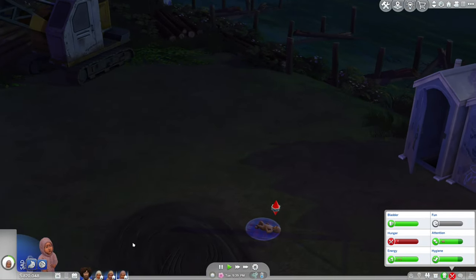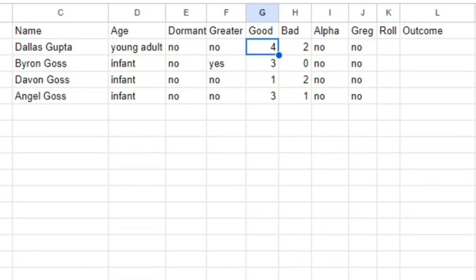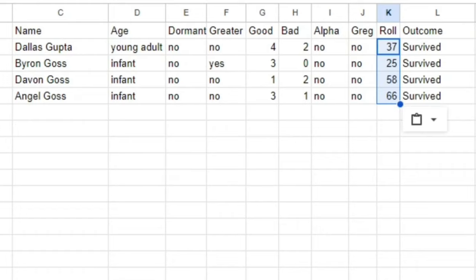We have another earthquake. So I changed all the parenting stuff to level one because that's what Dallas's parenting level is at right now. Let's roll for Dallas and the three infants. It looks like everyone survived for now, but I'm not so sure about those infants because they're not going to learn to sit up fast enough.